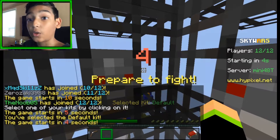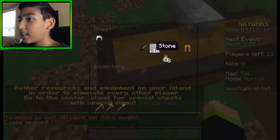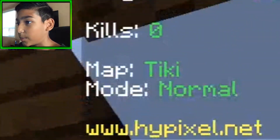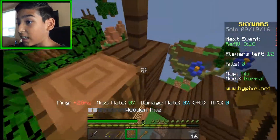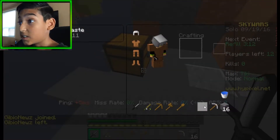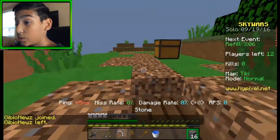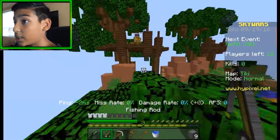Alright guys, we're doing the no-kit challenge, so I'm just selecting the default kit — which I think is obvious. We're on the new map Tiki, so we got a nice iron helmet and some leggings. We grabbed a fishing rod so we're gonna try hard this. The default kit only gives you wooden tools, and we're playing on normal mode to make it harder.